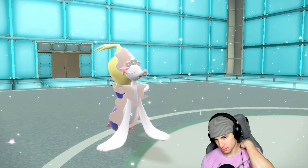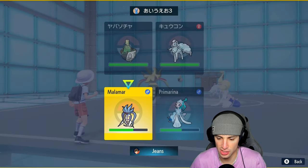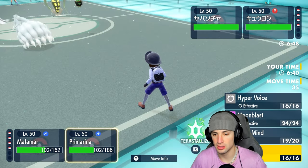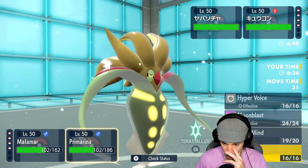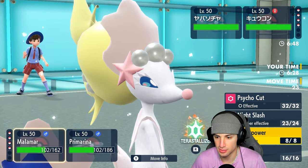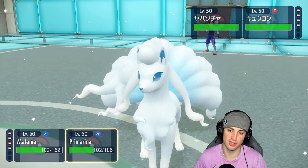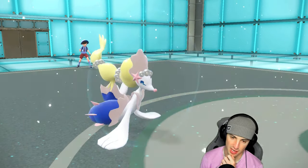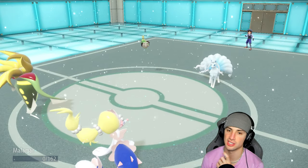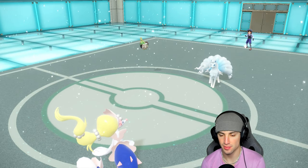Are they dropping a Blizzard — that's the real question. I can't eat up another Mach Punch. We're just gonna send another Night Slash, and we'll Protect here. It's kind of tough for us. Moon Blast is gonna fly — I should attack and Terastallize with Primarina. Now how do we play this? Mach Punch is scary. I could go into Incineroar and Fire Blitz.